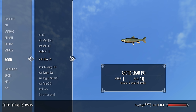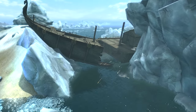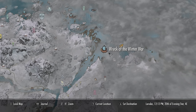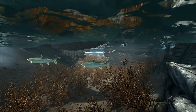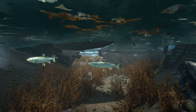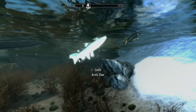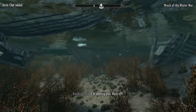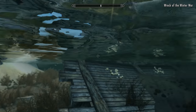From here we're going to be getting the arctic char. For these we'll need to head up to the Wreck of the Winter War, which can be found on the map in the northeastern corner of Winterhold. Once here we'll want to swim between the two cracked halves of the wooden vessel where we can find a number of arctic char going about their business — snap them up. Also, quick question: what happens when you overcook an arctic char? You get arctic char-char.